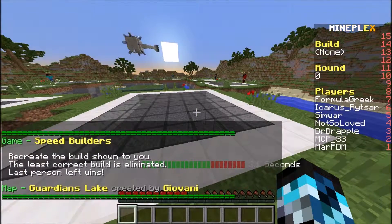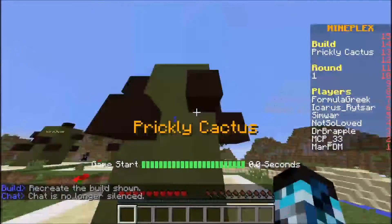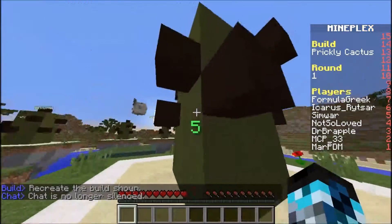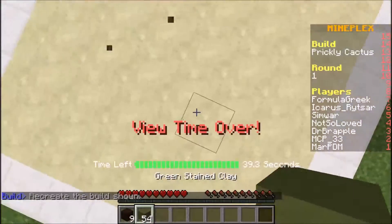We're going to play three rounds, that's about it. Here we go. Let's build a cactus — a prickly cactus. Looks like we're going to make it one, two, three, four, five, six — so six high.